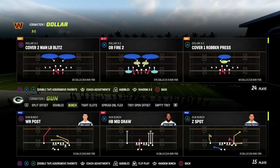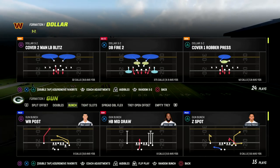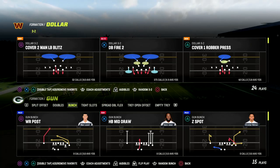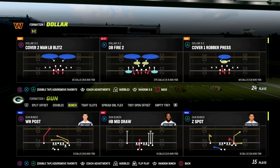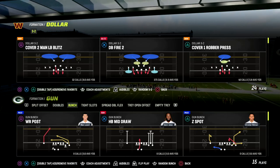In this video I'm going to show you one of the best money plays in all of Madden 23. If you're new to the channel make sure you hit the subscribe button. We're in the West Coast playbook today, taking a look at the Gun Bunch offense. We all know how good Bunch is — we're going to talk about a very unique play that's only found in West Coast, and why I believe West Coast is one of the best Bunch playbooks in the game.